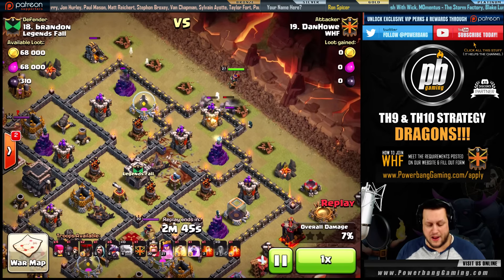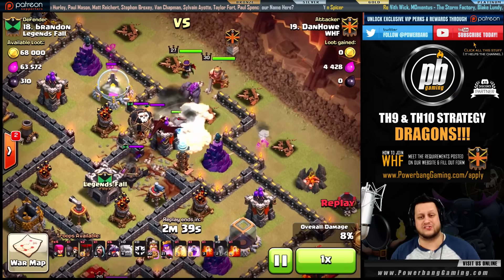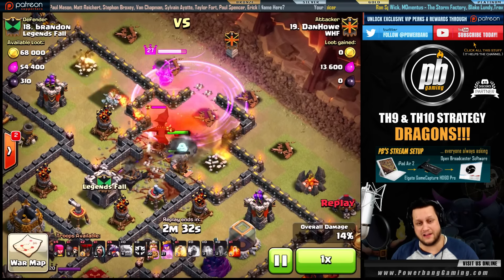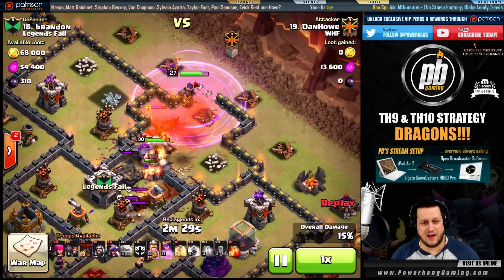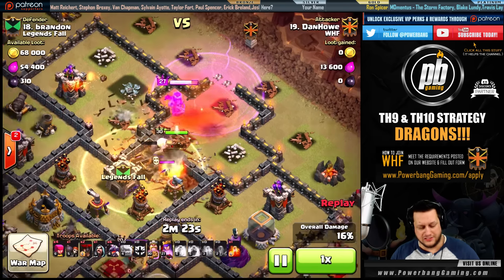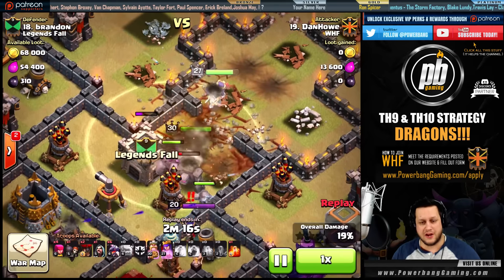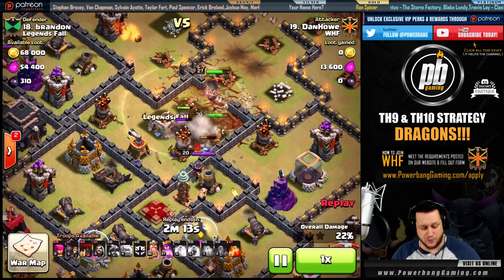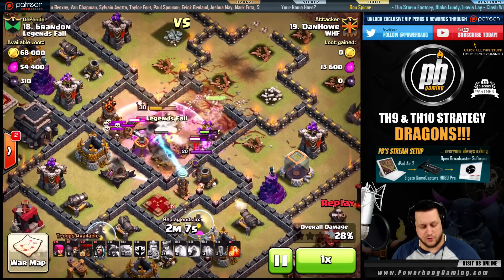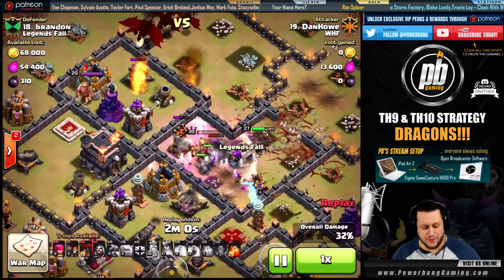He opens up the compartment with wall breakers and after the funnel is made, sends in a third golem for tanking — so a stone entry is coming in. The king and queen back everything up; a poison spell goes down on the clan castle troops. The queen picks out the first air defense on top. He's also working on the enemy queen on the bottom, a really nice bonus. He gets the second air defense down, the third air defense down, pops the ability, locks onto the queen, gets her down, takes out the sweepers, and then gets the fourth air defense with the king and the queen.